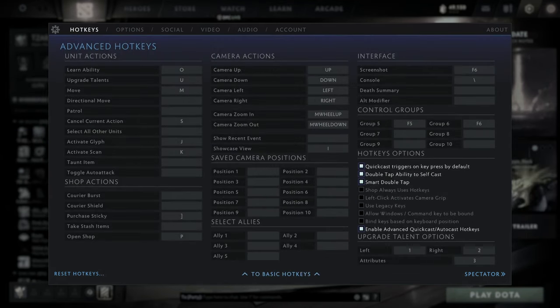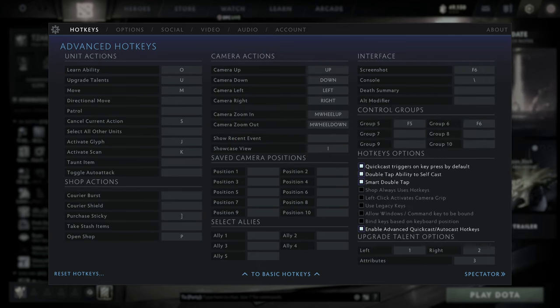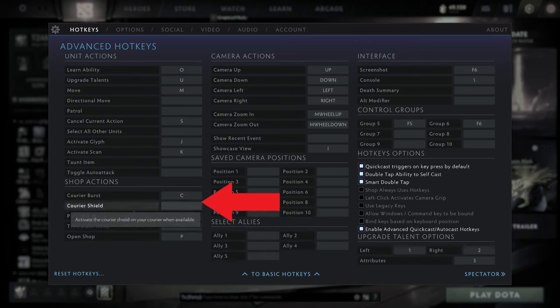Advanced. If you're used to control click to level an ability, that still works. If you want a dedicated button to toggle learn mode on or off, that's over here. Cancel action — I like using S. This is useful for when you want to stop auto-attacking, going through teleporters, or to cancel channeled abilities such as a town portal scroll. Until you get used to the control groups, select all other units can be your easy go-to. Courier deliver burst and shield — set these right next to the courier deliver items: C and V respectively.